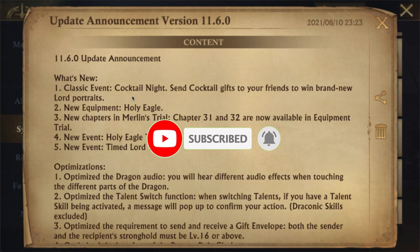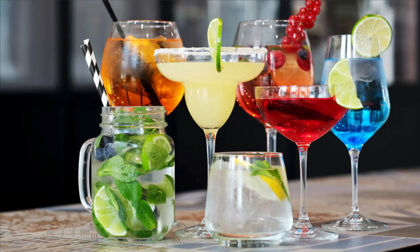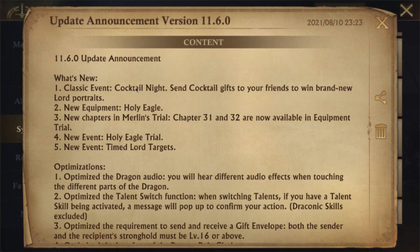We have the classic event Cocktail Night. This is basically where you pick someone and give them a drink, and with that you can get new lord portraits and other amazing things.